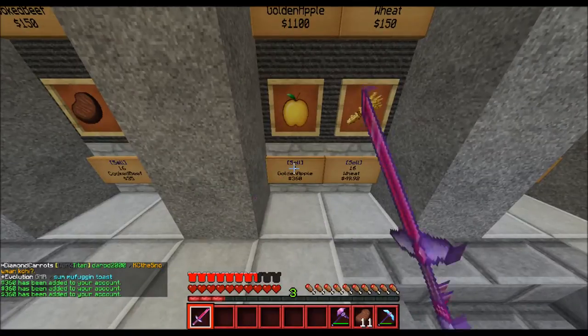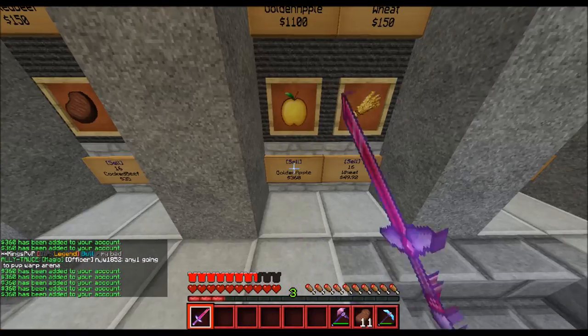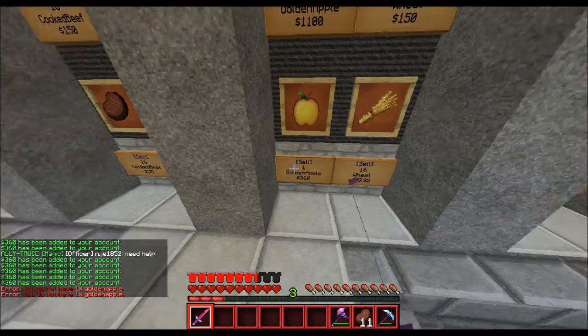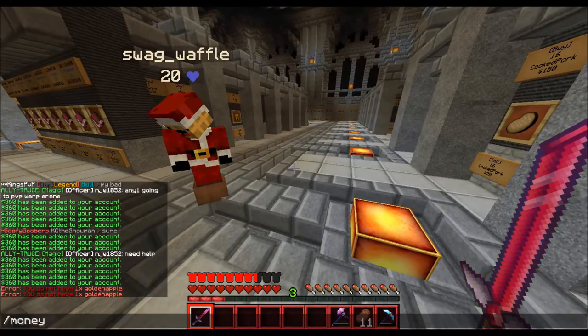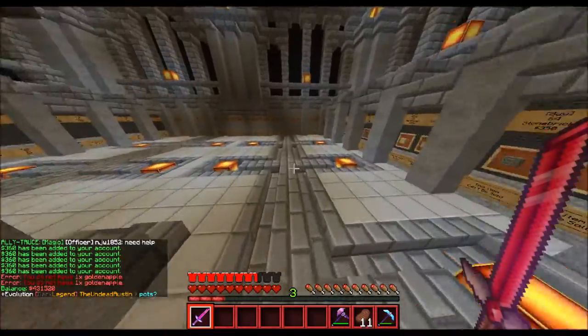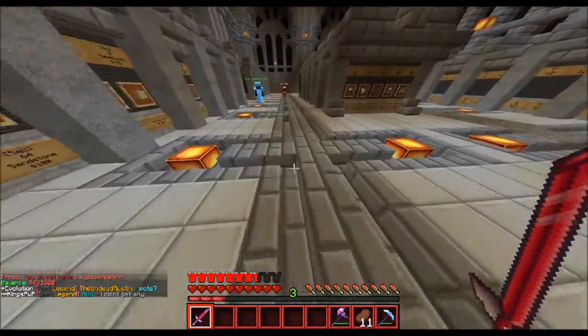Let's go ahead and sell these golden apples. Incredible price — you get them for $4 by voting and they sell for $360 apiece, so I've been getting quite a bit of money from this. After all that selling, what have we got now? $431,000. That's like an easy $20,000 just now just from selling enderpearls and golden apples. So that's incredible.